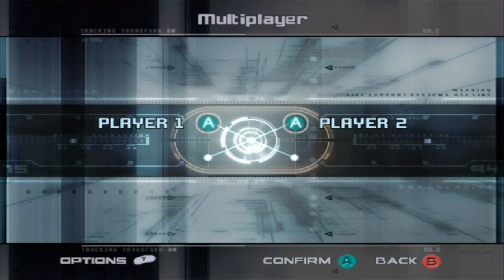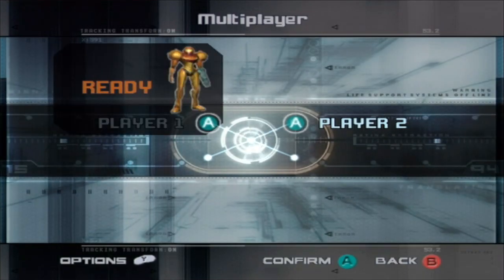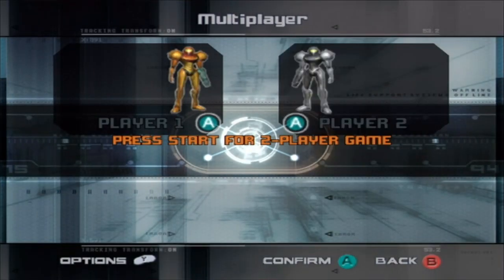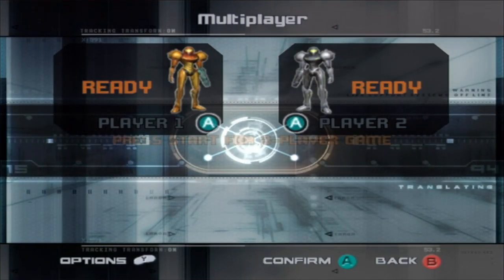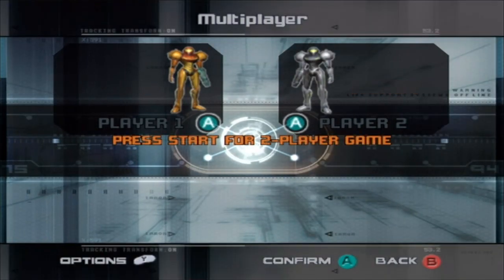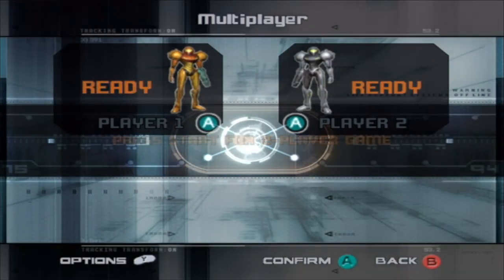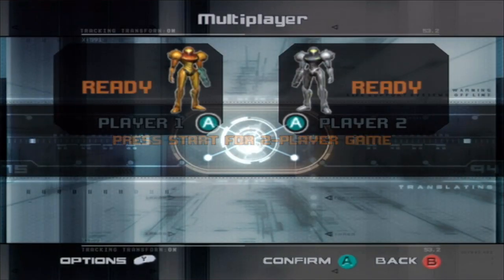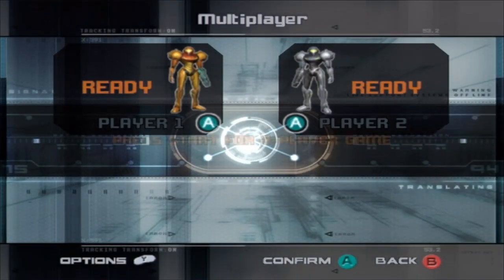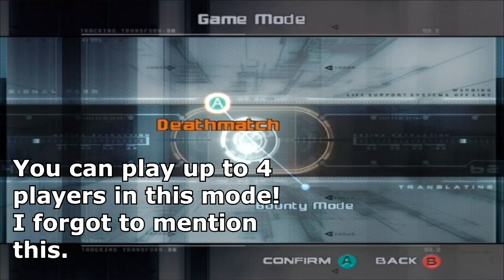In the multiplayer here, you have to have another controller plugged in to even play. You can push A to sign in with your character. They give you a color-coded Samus depending on what player you are. If you're Player 1, you're regular suit Samus. Player 2, I think they have the light suit. Let's go ahead and push Start for a two-player game.